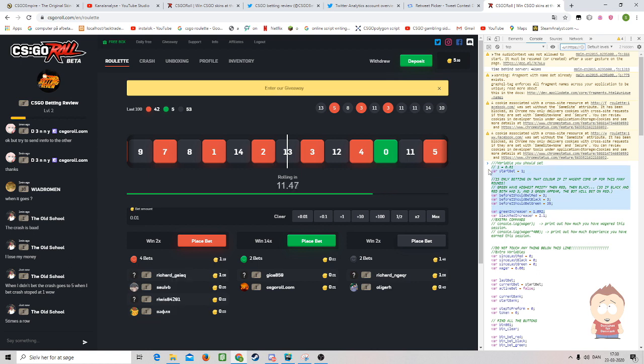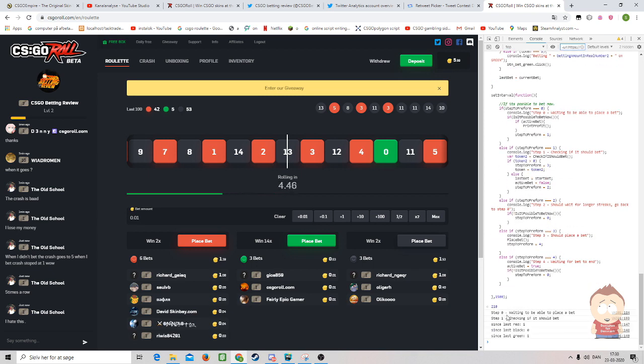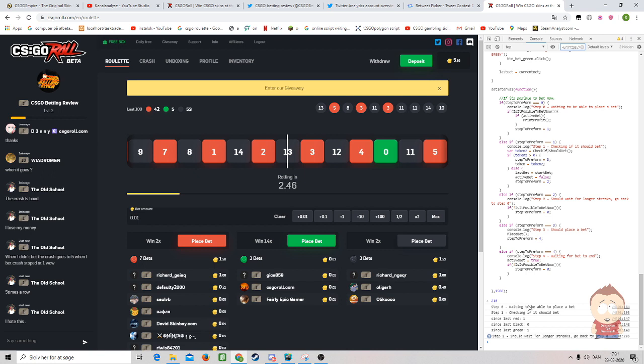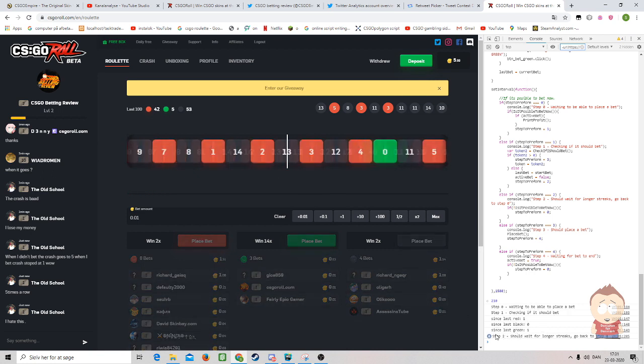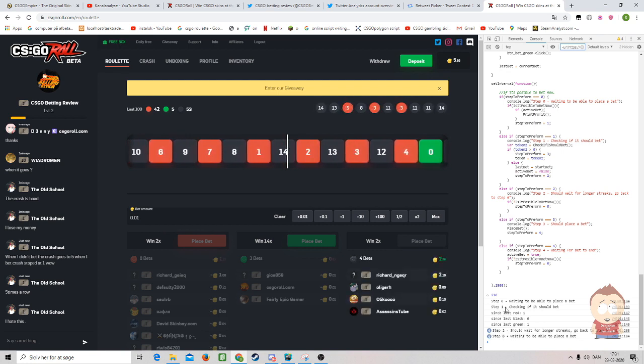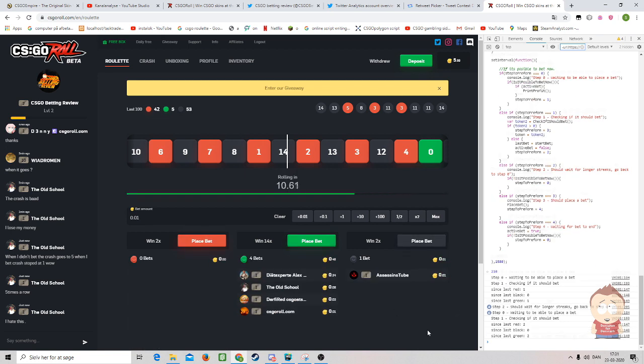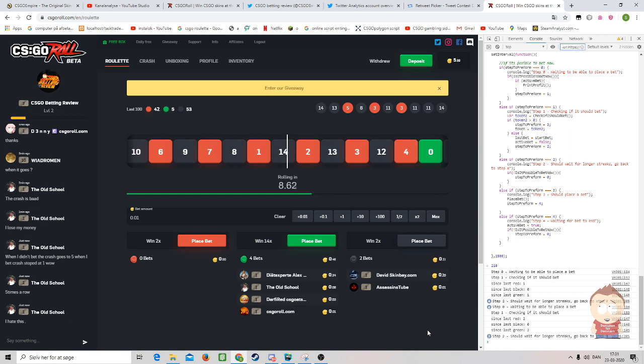Once you've filled in those five or six pieces of information, you literally just click enter and the bot will start running. You're given good information about what it's doing up here — checking if it goes to step 2, from step 2 back to step 0, from step 1 to step 2, step 3. Step 3 is the betting procedure.